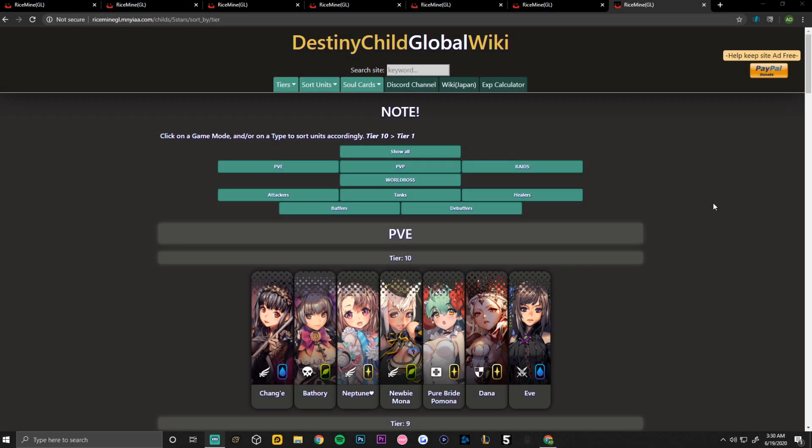What is up guys, Anthony here back with another Destiny Child video. In today's video we're going to be going over the top five or so PvP debuffers in Destiny Child Global. I'll be informing you on who to uncap, who to put in your team, and what you actually want to build up in this game besides building up a random debuffer that has no use in World Boss, Dragon Break, or PvP.